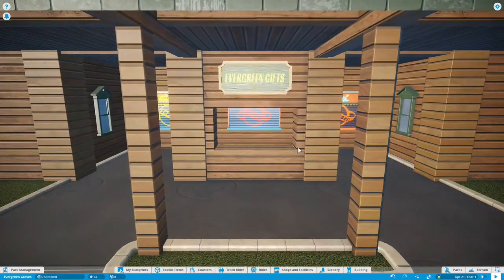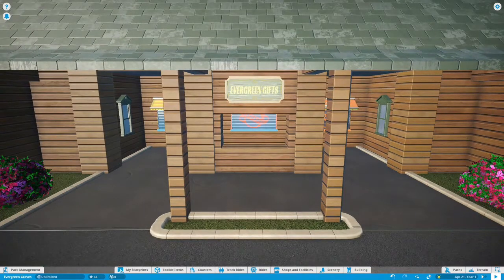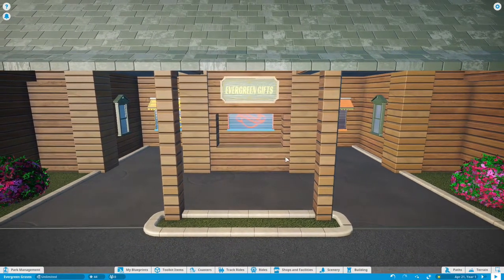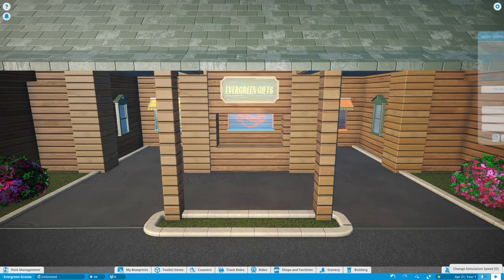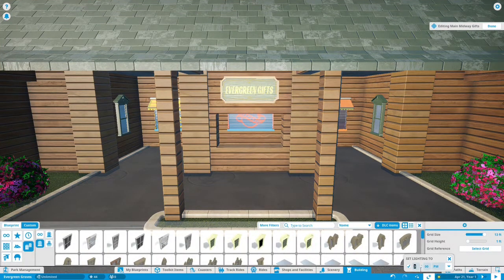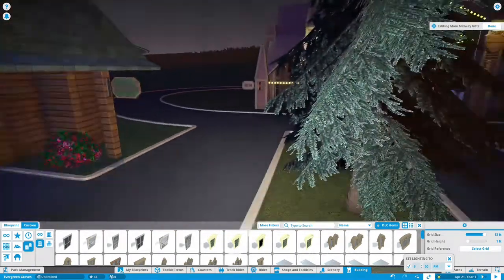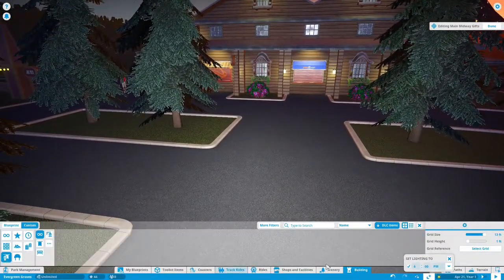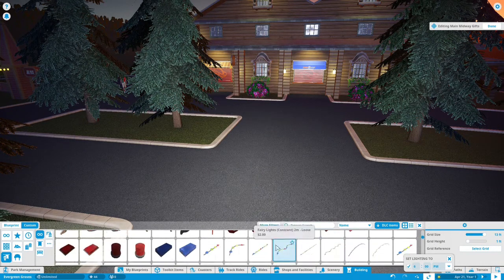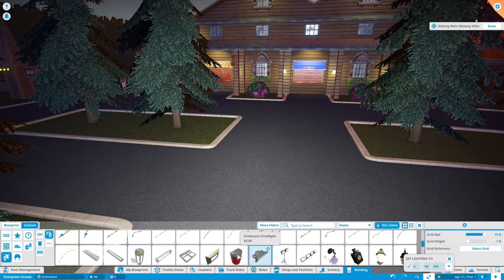We're 20 minutes in — why don't we start doing the lighting then? We'll start doing the lights. We'll have it go to 6 PM so that we've got this sort of going on with that nice lighting over here. Let's go to decorations, and we want lights. I want this one — the firehouse emergency light.